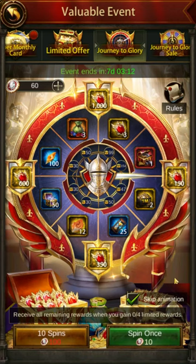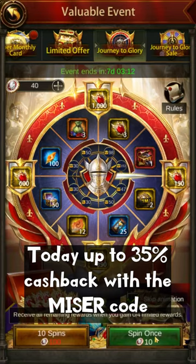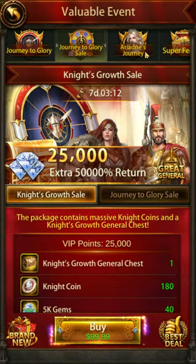Before we break into the top wall generals, some quick news. If you're using Aptoid to get payment discounts, the next bonus discount day is today, May 16th, with an additional 10% cashback on top of the extra bonus you already get from using the Miser code. That's a whopping 35% cashback on the higher end. If you haven't set it up already, check the pinned comment or video description for instructions.